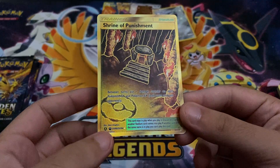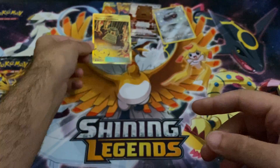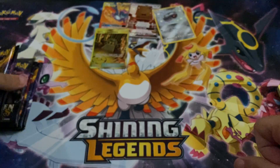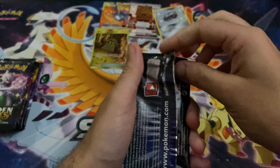I wonder if that 'A' is alternative or just a set indicator — let me guys know. Okay, one, two, three, four... we have six packs left guys, out of four packs opened. So we have four hits already.